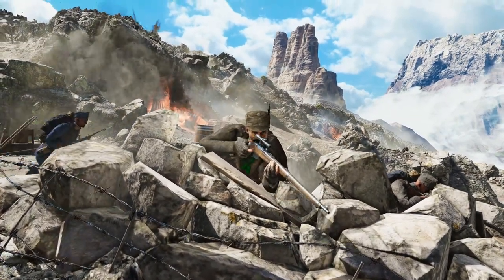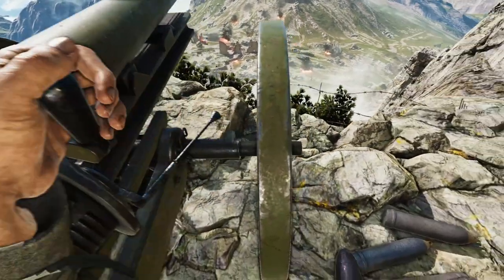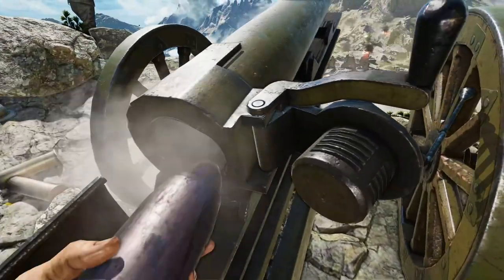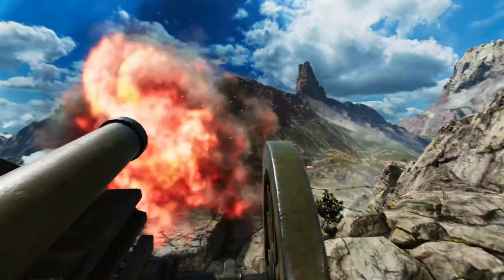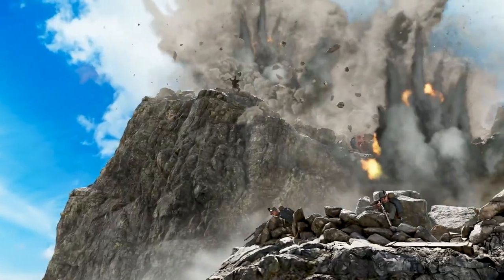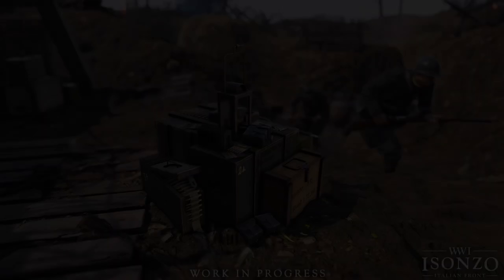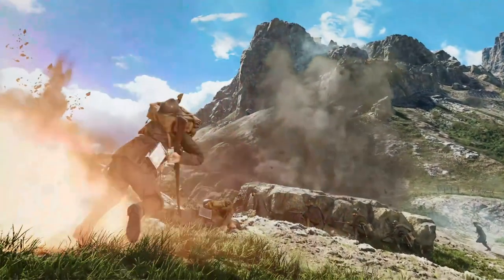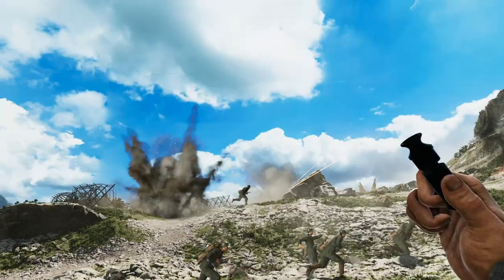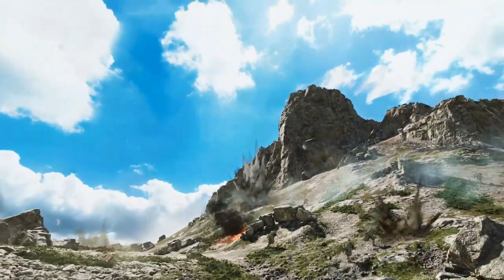One last important detail is that teamwork will be absolutely essential for these to prove effective. As you can see in the last frame of this gif, there's a scout that's actively spotting to correct the artillery's accuracy. The guns also require a steady source of ammunition via rifleman ammo bag, and you'll need troops on the front lines to request where and when fire support is actually necessary.